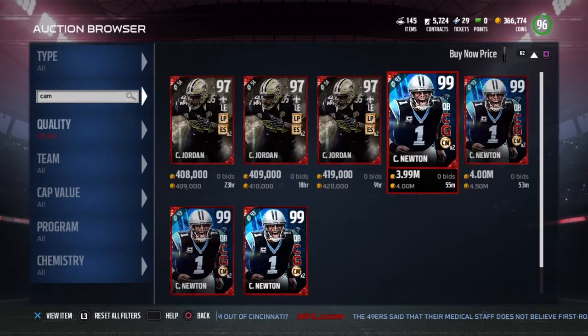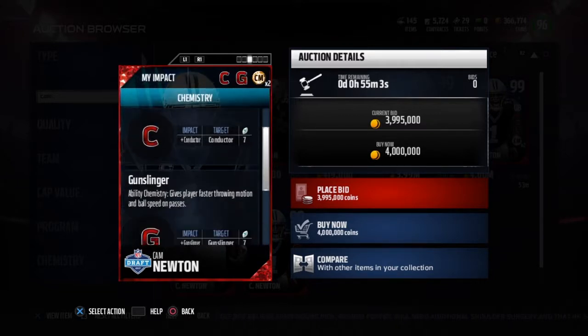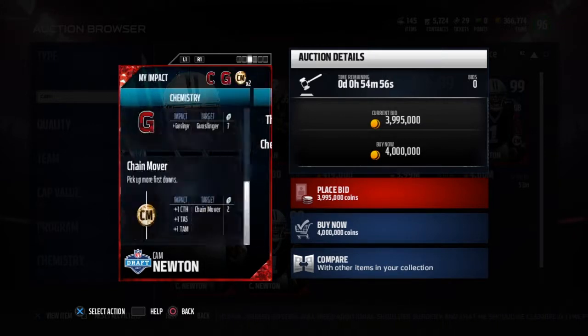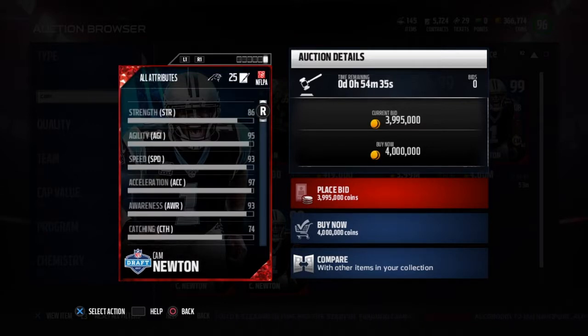Let's look at his stats real quick. You can see he has Conductor, Gunslinger, and Chain Mover times two. Chain Mover will improve his throw accuracy short and mid. Conductor means he can make a bunch of hot routes at once, and Gunslinger means he throws the ball harder. His stats: 93 speed, 93 awareness, 97 throw power, 96 throw accuracy short, 95 for mid, 92 throw deep, 92 play action, and 96 throw on the run. That's pretty dang good.